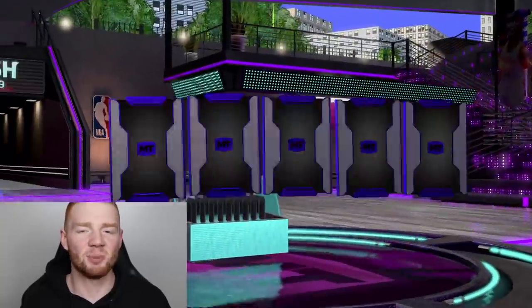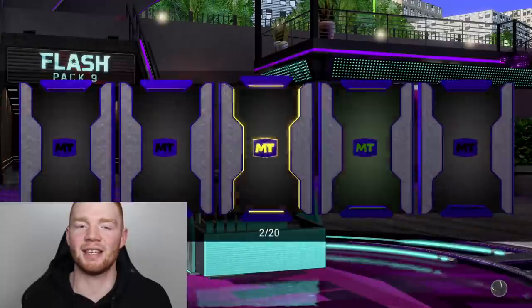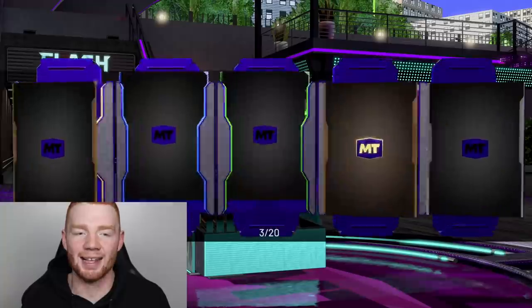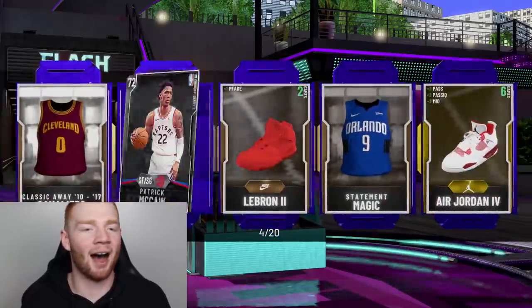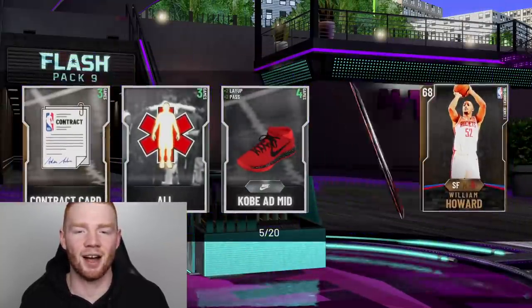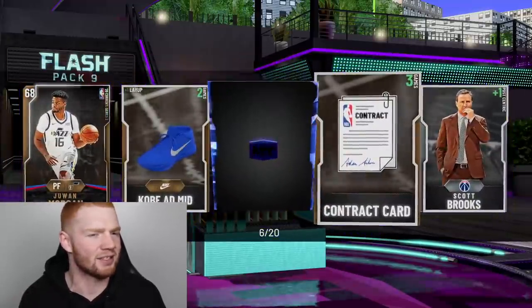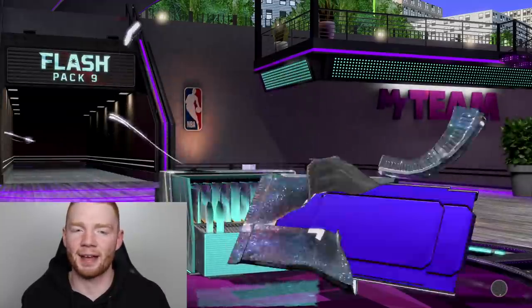I can't lie, because we have the sponsor, I'm probably going to open up quite a lot of packs. But the only issue with these is there's not even diamonds in them — there's only Pink Diamonds and Galaxy Opals as the new players. So that makes it pretty tough if we aren't able to get a single Flash player. The packs just suck. Why do these feel like they're going so quickly? I'm on pack number seven and it feels like I've been sitting here for like 10 seconds.